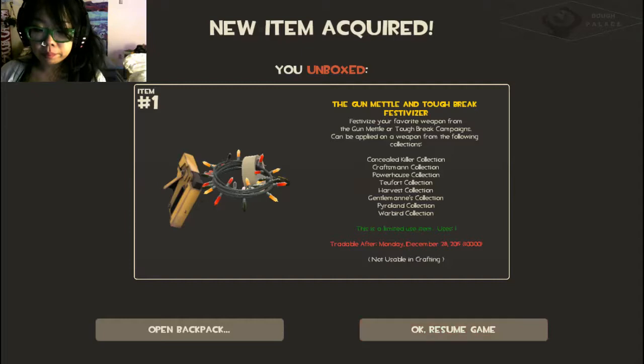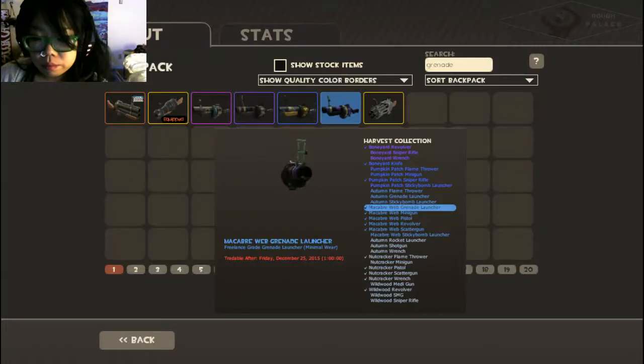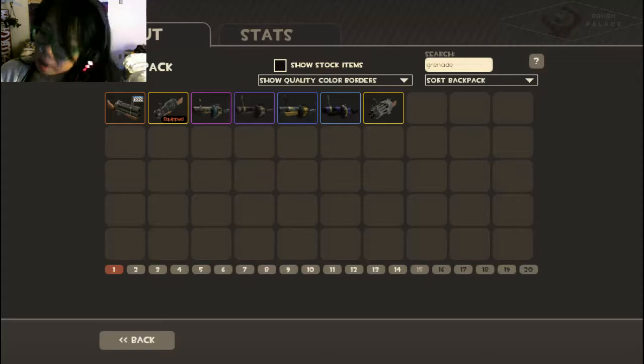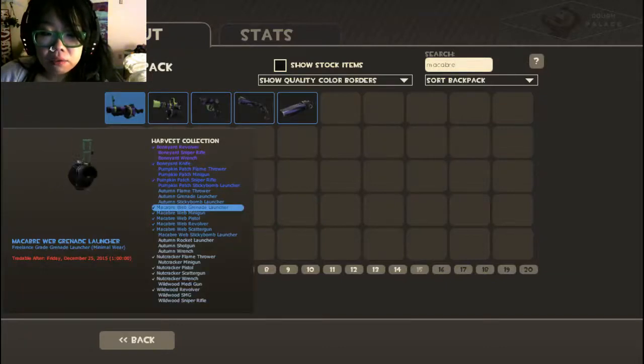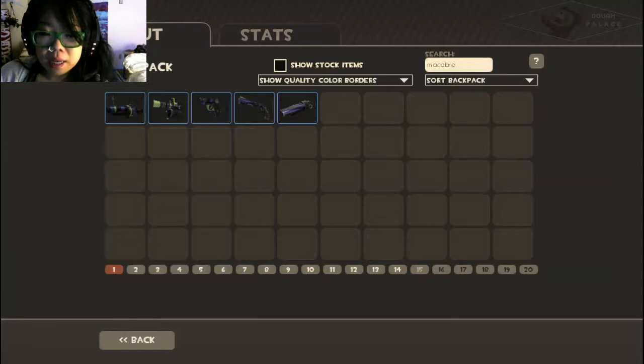Let's use it on something. I have a lot of — what are they called? — oh, the Macabre Web items. As you can see I have all of these items that are similar in color scheme.